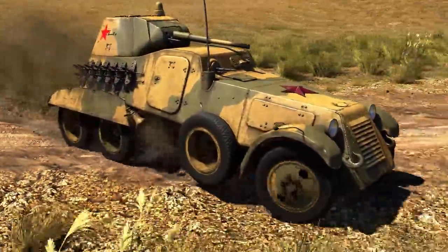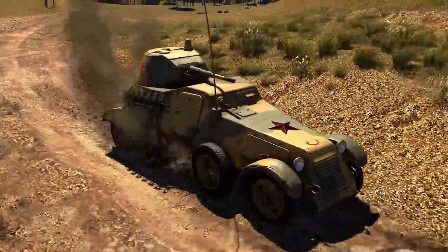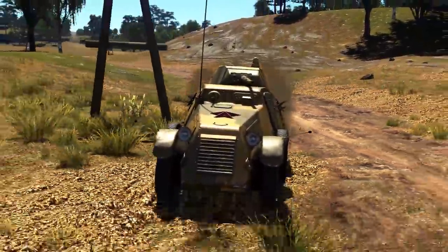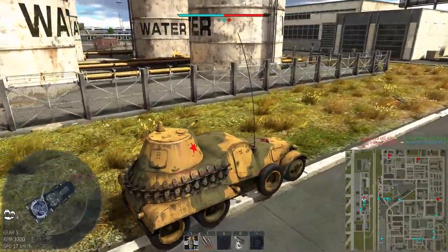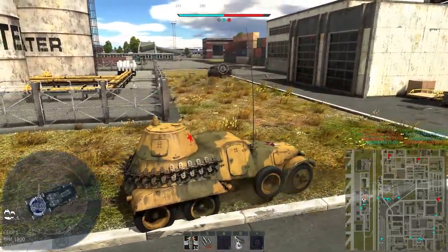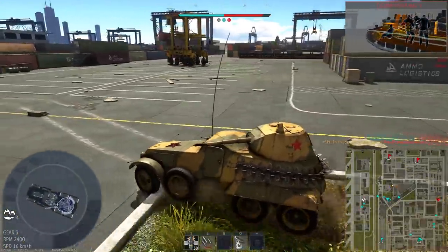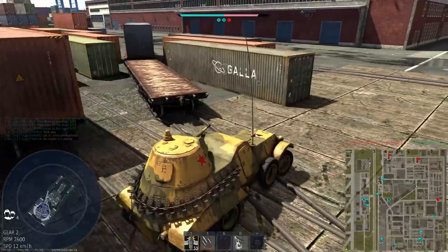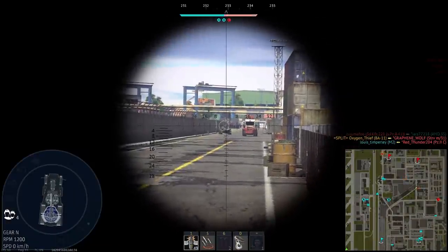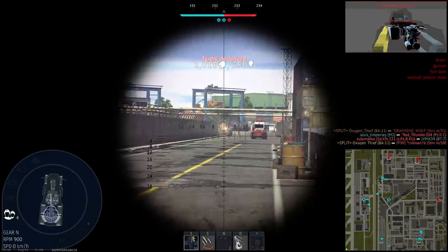Next up are our premiums — Russia in tier 1 actually has the same amount of vehicles in the premium tree as in the tech tree, so a fair few to get through. Starting off with a rare one, the BA-11 — this armored car was a reward for completing a set of tasks in the last season of World War mode, and is now only available on the marketplace for around €100, so it really is only a collector's vehicle. It performs fine but doesn't really offer anything over the BT series — it uses the same gun and has around the same top speed. I'd bet money though that we'll soon see the much wider produced BA-10 in the tech tree, as with the recent economy changes, it seems like that vehicle is inevitable.